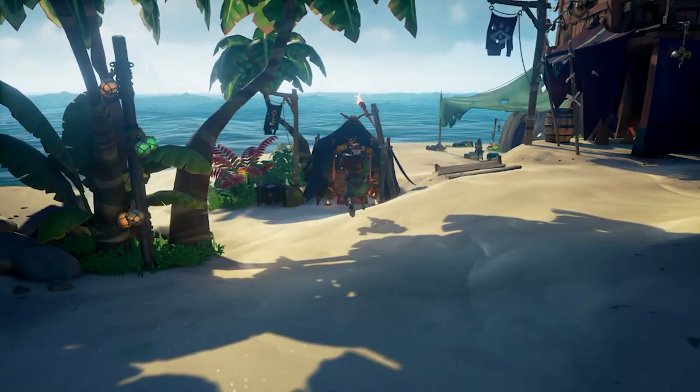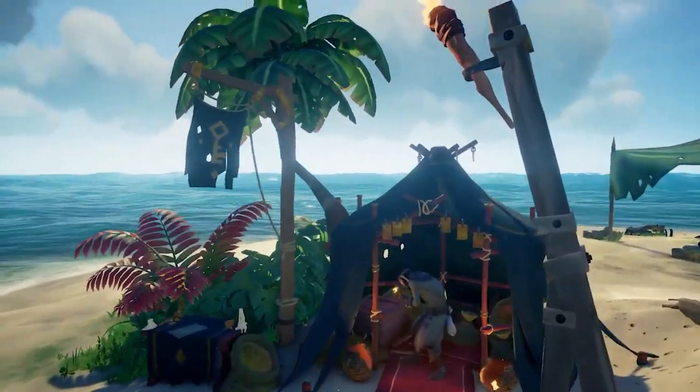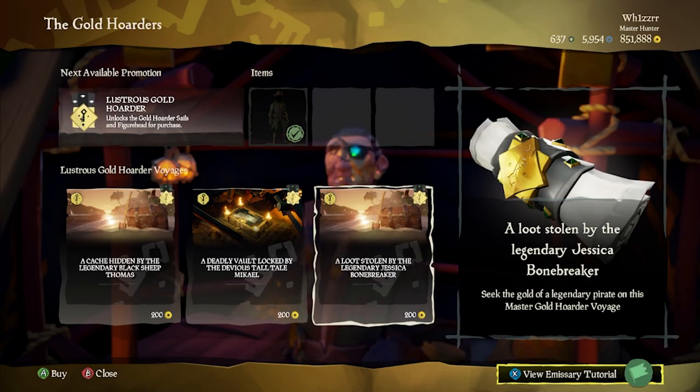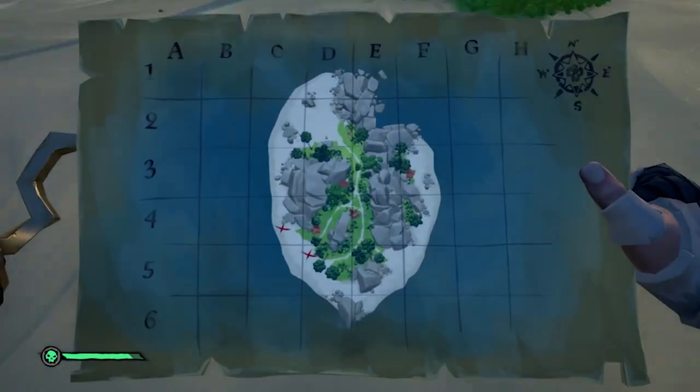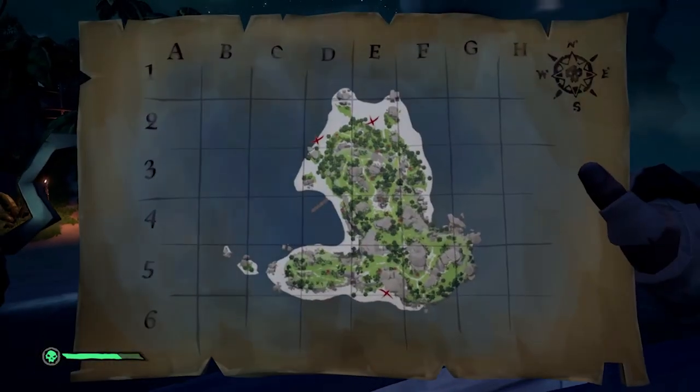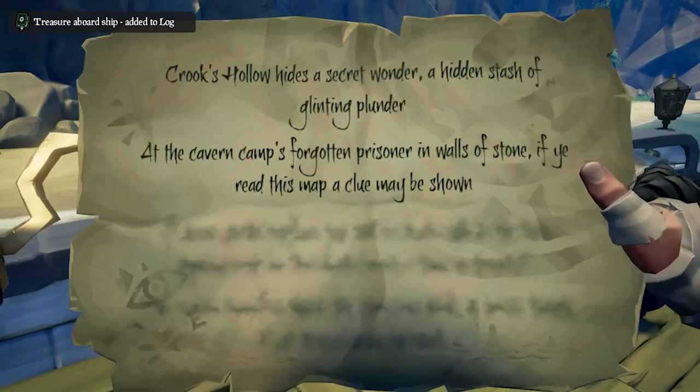The first thing you're going to want to do to rank up your gold level is to visit the gold hoarder trader at any outpost. There are two types of gold hoarder voyages: treasure maps and vaults. Treasure maps give you that classic pirate experience of getting out a map and digging for your loot. You'll either be given a map with an X marks the spot or you'll receive a riddle.